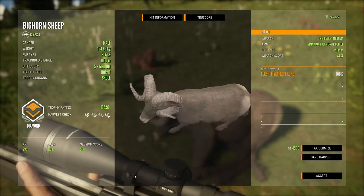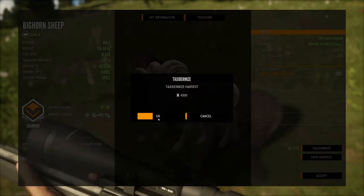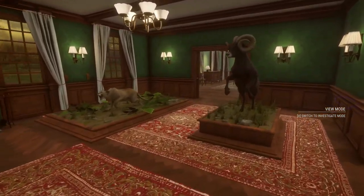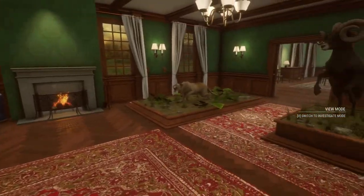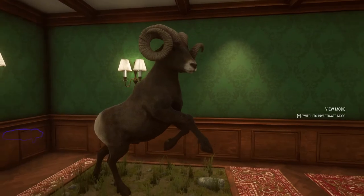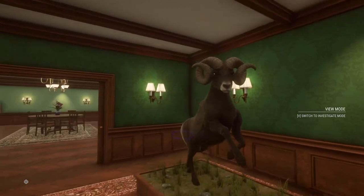I think this works well. People have complained about the look of the bighorn — it looks good to me; I don't know how it sees past its horns. Those curls are right in front of its field of view. Let's get this taxidermized and take it over to the lodge. As you can see, this room is really turning into our Silver Ridge Peaks trophy lodge room. We'll just keep putting stuff here until it fills up. Hopefully we keep moving through the series. This is the black fur variant of the bighorn — I think it looks fantastic.